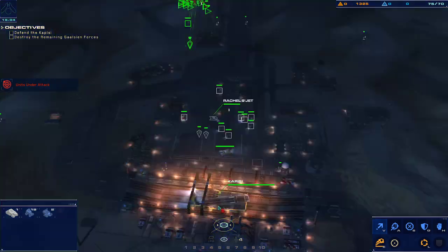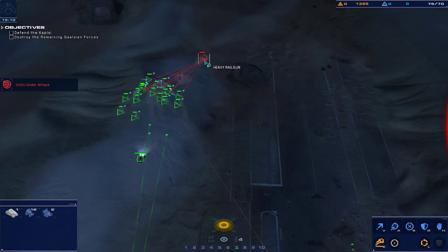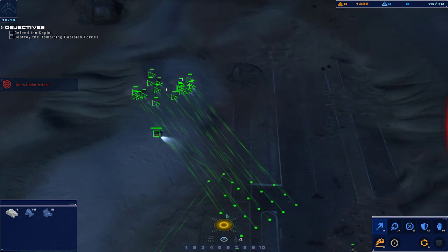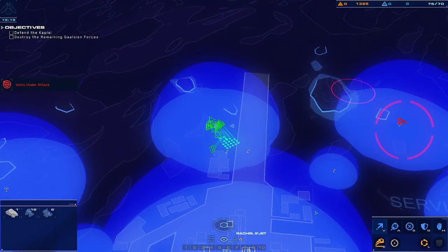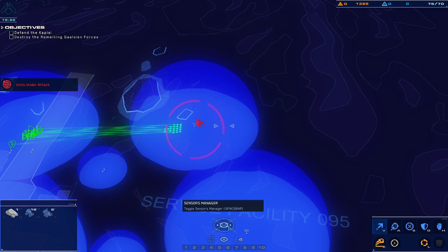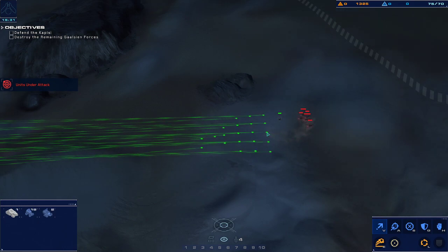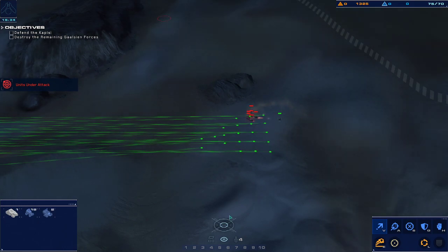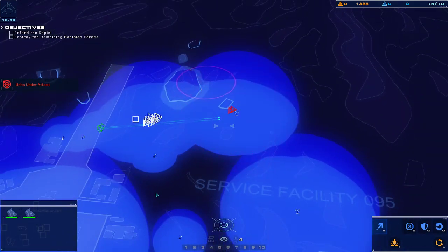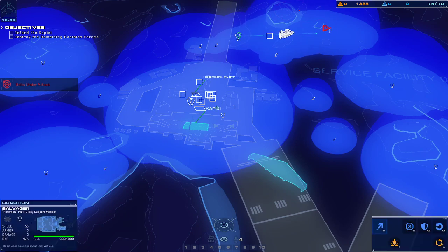Enemy railgun firing on friendlies. Railgun targeted. Enemy railgun eliminated. On our way. Move order confirmed. The sensor post is under fire. New heading set. We read you. We're ready for orders. Move out.